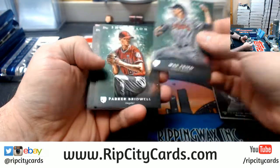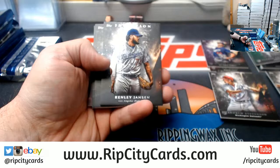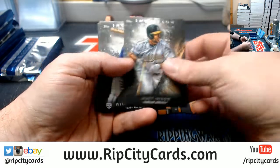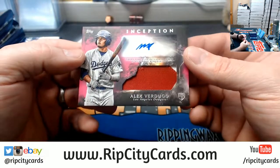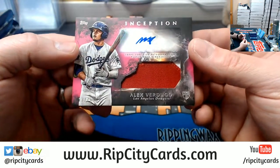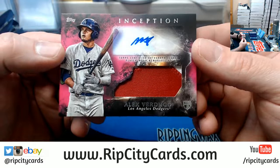Freed Green, Bridwell Green, Jansen, Olsen, Willie Calhoun rookie, Severino, and a Virgo 275 two-color patch auto Dodgers.